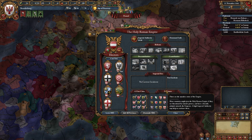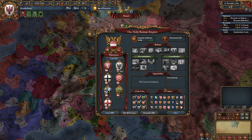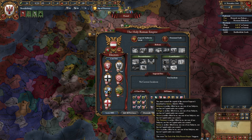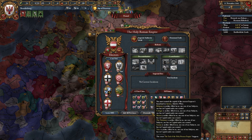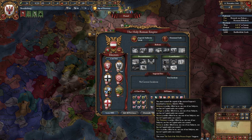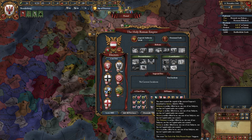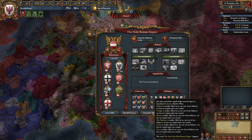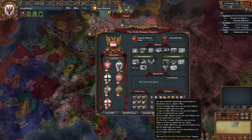If you want to have a good game, you probably want to dismantle the HRE unless you're planning to revoke, which unless you're Austria, you're probably not doing. To dismantle the HRE, I'll read it here for you: you must control the capital of the current Emperor's homeland in Austria, which is Wien. And for each ally — we'll use Bohemia as an example — Bohemia is neither allied to us, nor one of our subjects, nor has its capital under our control. So for the electors, you simply have to have them as allies and then just occupy one province that Austria has, and it's over.